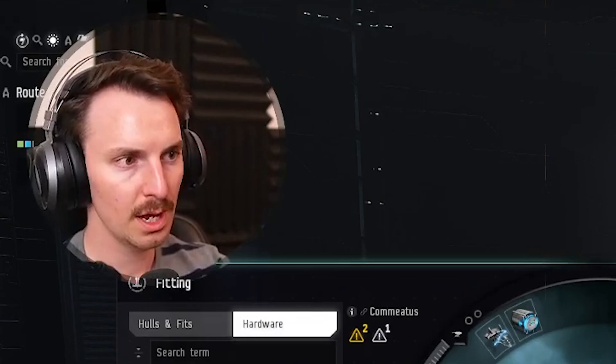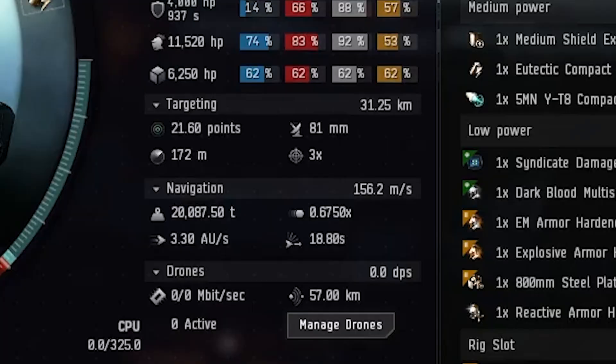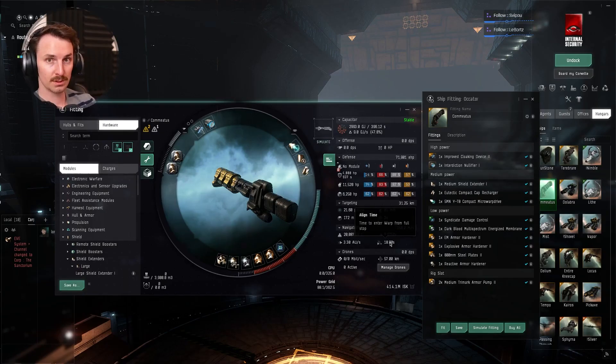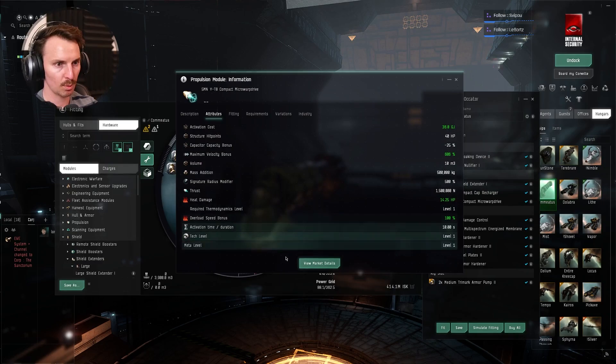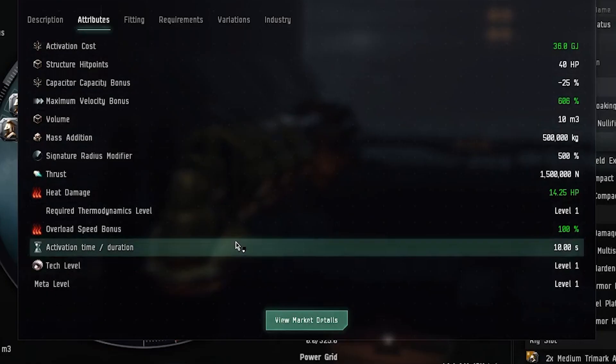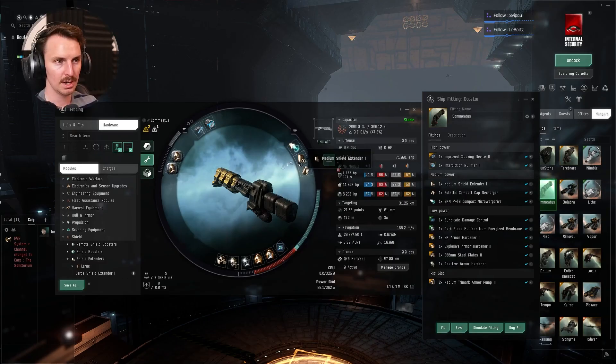A cheap microwarp drive — you're not going to use this to speed up. I use it just to pulse so I can start my align time faster using the MWD trick. Our align time is 19 seconds — that's a long time. If you pulse your microwarp drive one time, your align time becomes however long the microwarp drive's activation timer is, which is 10 seconds. So you really do cut down on it. If you pulse your microwarp drive on then off, as long as you're aligned and trying to warp, you will warp once the microwarp drive cycle is done. I'll show you that in just a moment.